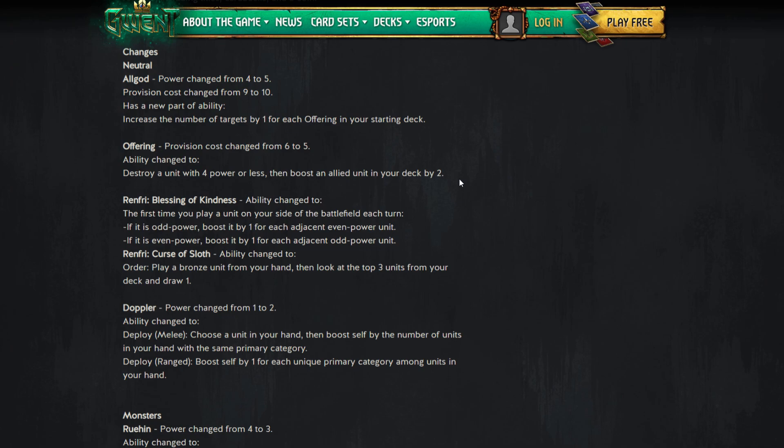For five provisions you get a destroy-four-or-less effect. This counters Spotter because Spotter is a four with armor. This goes around armor and around shield — kind of like Attorney Joust with the shield part. Then you boost an allied unit in your deck by two. I quite like this card overall.